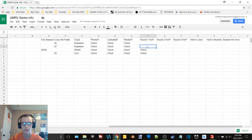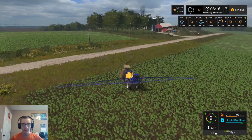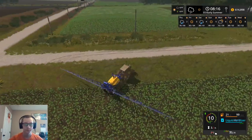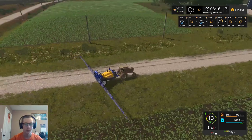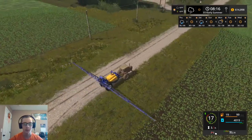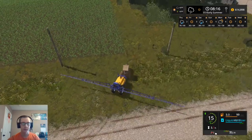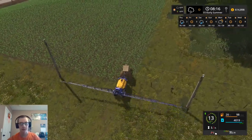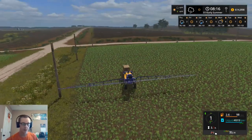Okay, so what are we at — we're at 16 minutes. So this is field 25, we'll go ahead and spray field 27 as well, and then we'll end for the day. I think I'll spray the cornfield off camera maybe. Well, if I change how fast this allows us to go it'll go by much faster, so I think we'll be okay.